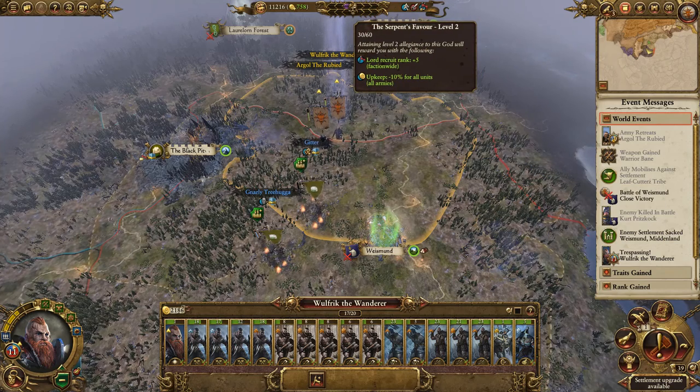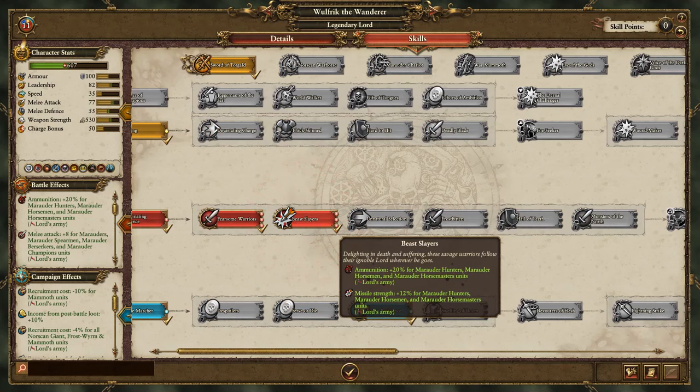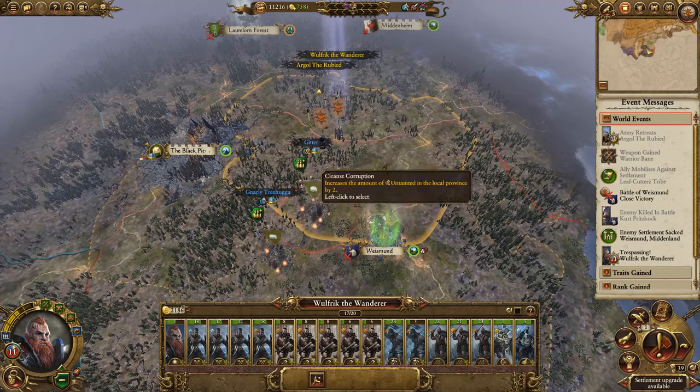Somewhat generous of me, but we do need to think about it. Ammunition for hunters, marauders, hunt horsemen, and marauder horse master units goes up. Marauder hunter missile strength goes up as well — so in his army, marauders are pretty damn strong.